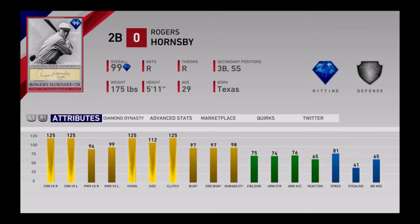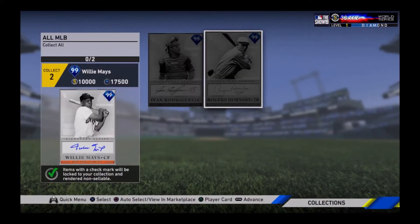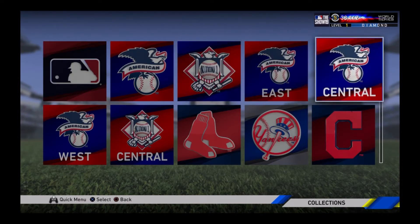Rogers Hornsby is honestly — I've heard the same kind of concerns about Hornsby — but I think he would be an amazing card to have. I'm definitely going to throw him at second base. His fielding might be a little worse than Joe Morgan or Roberto Alomar, but those batting stats are definitely going to make up for it. He's pretty much a power Tony Gwynn — 125 contact, 125 vision, with 99 power. This card is amazing. I haven't had much usage for him in BR — only 2 for 10 — and he's actually in my BR draft right now.